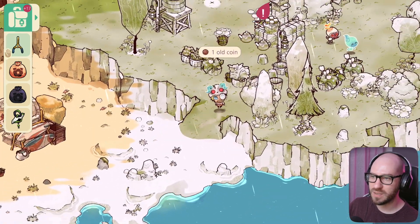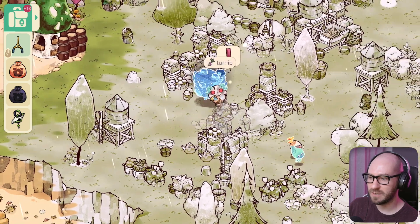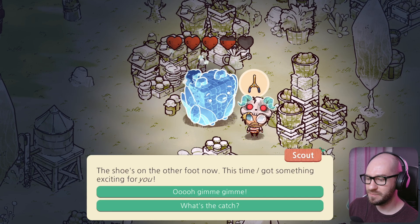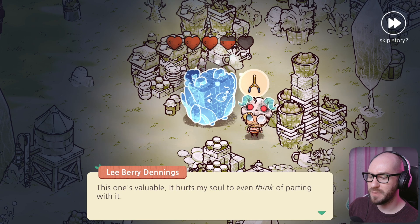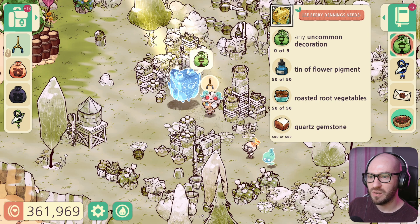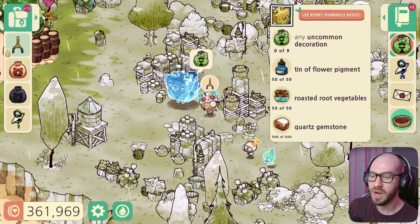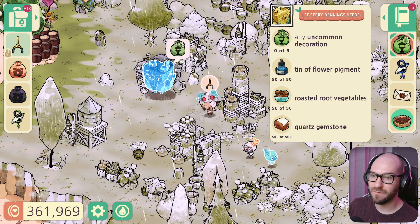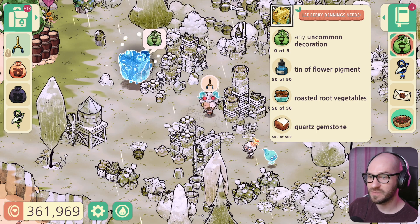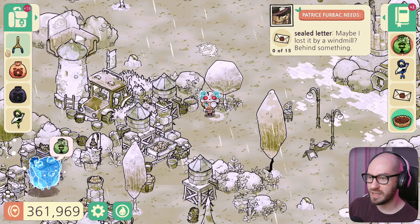Making my way to this fellow over here — the shoe is on the other foot, he has something exciting but it's valuable and it hurts his soul to part with it. This is the mission I was waiting for: he needs 500 quartz gemstones, 50 roasted grew vegetables, 50 tins of flower pigment, and 9 uncommon decorations. I'm going to have to craft quite a few of those. First let me collect the letters nearby.